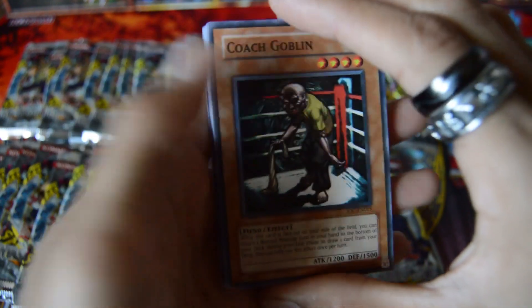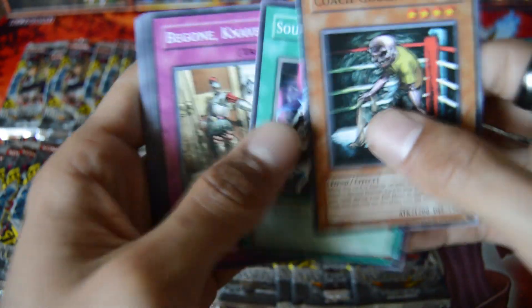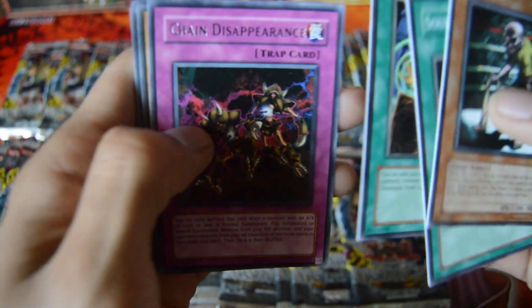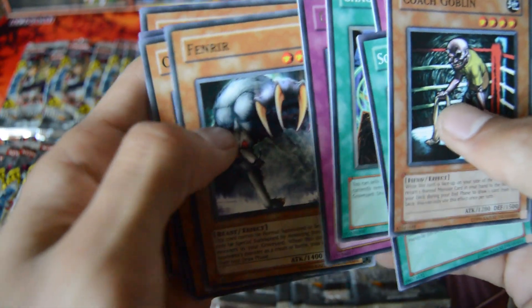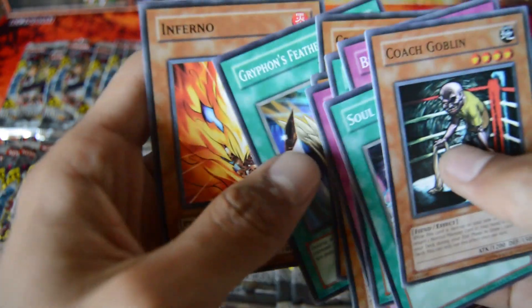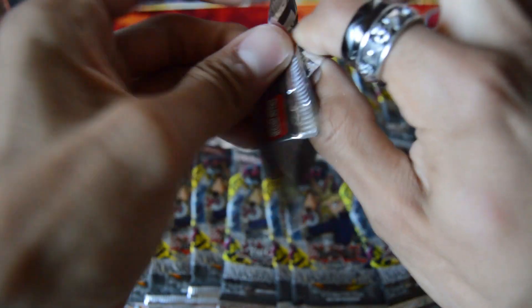Got a Coach Goblin, Soul Absorption, Be Gone, Crave, Chaos Greed, Chain Disappearance, Rare Fenrir, Crimson Ninja, Griffin's Feather Duster — nice — and Inferno. Not bad at all.